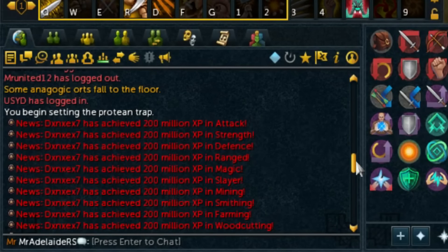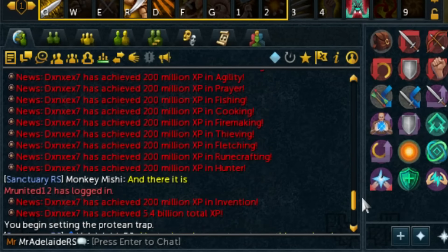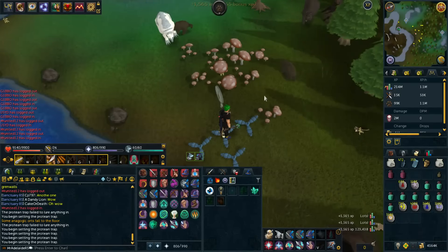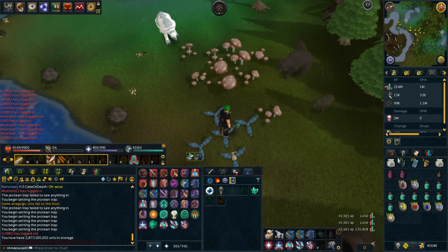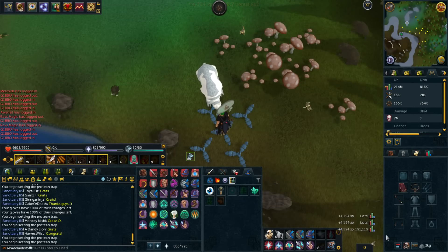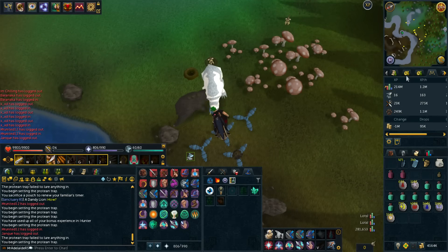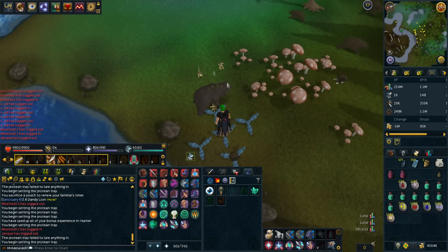Someone in chat has achieved 200 mil in just about everything — 200 mil invention, 5.4 billion total XP. Well done, mate. It's 4.3k XP per Grenwall — just incredible. My bonus XP has ran out. I didn't even know I had bonus XP in hunter, so I wonder how much that was affecting the XP rate. Let's see if I can catch one and see how much we get now.